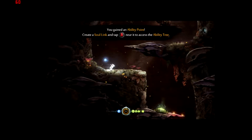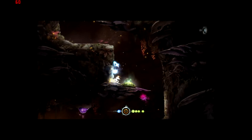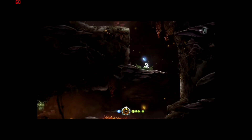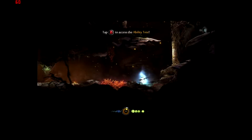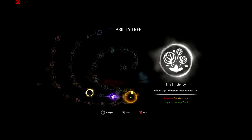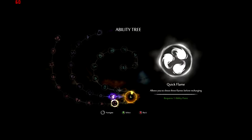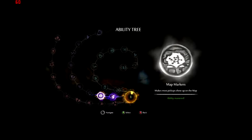You gain an ability point. I wonder if you can store them — well, I guess I have two of them. Let's build one right here. Game saved. So what is the second one over here? Map markers — makes most pickups show up on the map. That's kind of cool. Yeah, let's do that. Our other options are reusing soul links or more flames. I don't think we really need more flames at this point, so I'm going to choose finding items and marking up our map.